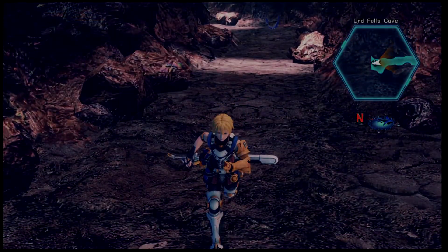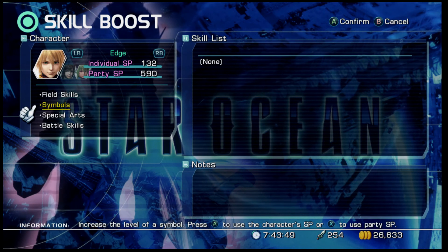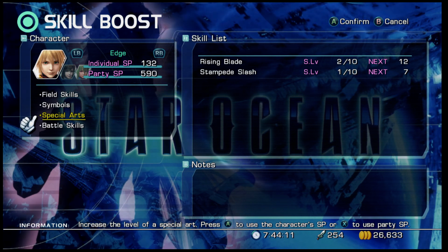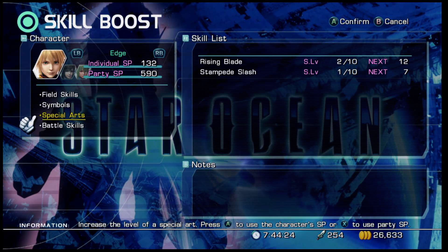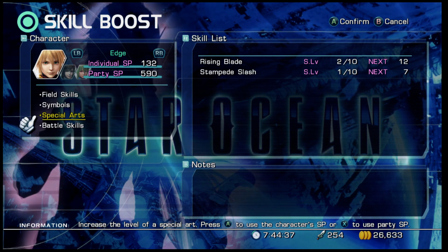Now we get five SP per battle — you just kind of grind it out, going back and forth until you fill it up. I think it's 14 slots total. It's a good way to build up all of your SP and easily max out all of their skills. Keep in mind that the maximum amount of SP you're allowed to have is, I think, 9,999 or 99,999 — I will check on that and let you guys know. Either way, you're not going to run out of SP if you do this for a while, and there are other locations later in the game where you can do this too.